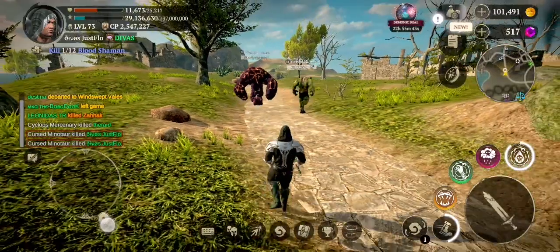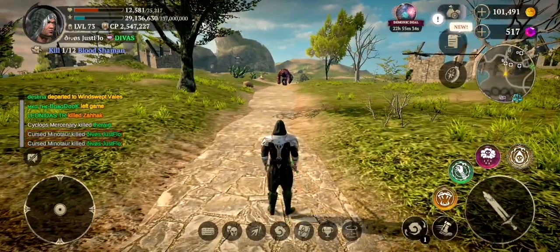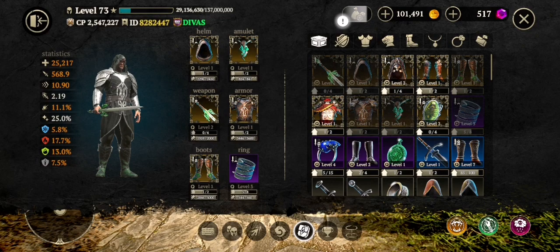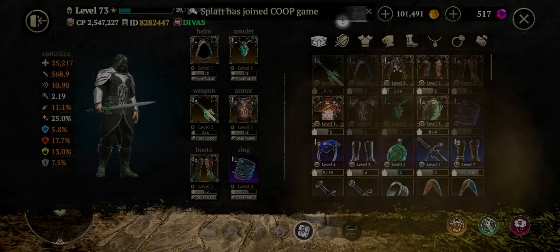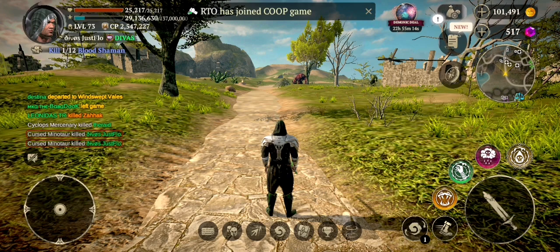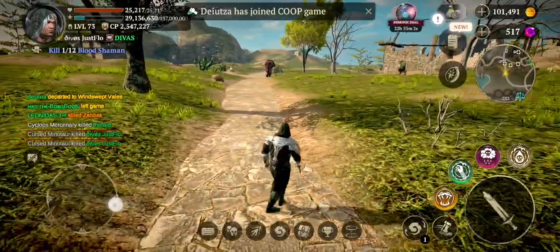Stay informed about game updates and balance changes to see how they impact your effectiveness with certain builds. Adjust your build and try new approaches accordingly. Take a look at new legendary armors and weapons to see if they can make you stronger. Most importantly, remember that the most important aspect of gaming is to have fun and enjoy your journey.